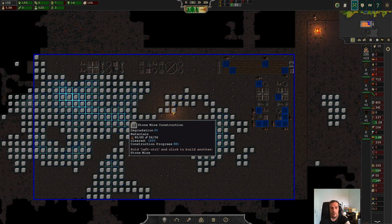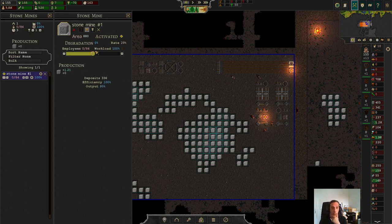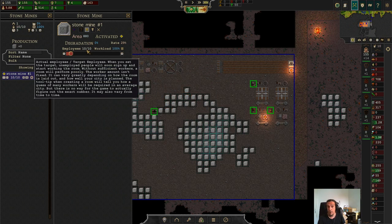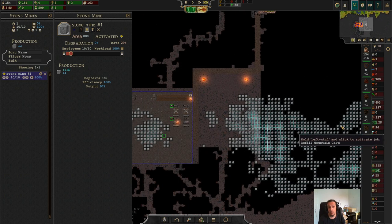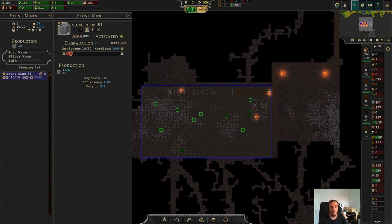Now, off to the most fun part. When the mine opens its gates, the first thing you do is put that employee bar all the way down. Your mine is going to be practically your workforce sink — whenever you have odd jobbers that you don't need to work anywhere right now, your mines are your best friends to put these people to some work. This will take a while until we have this thing running under full capacity. Mining is where you can get rid of a couple of citizens in a positive way.